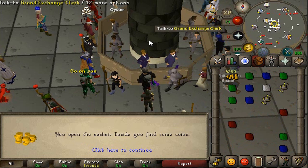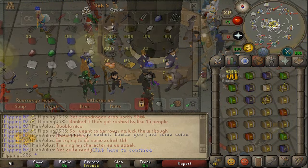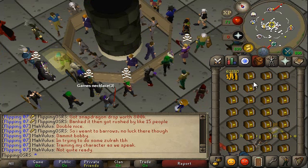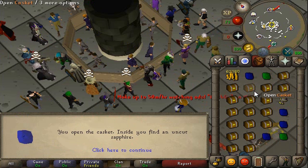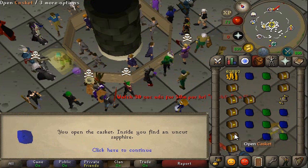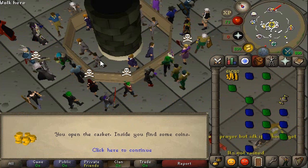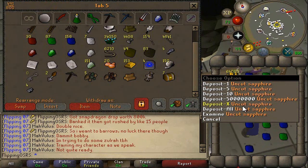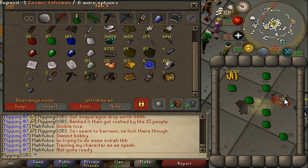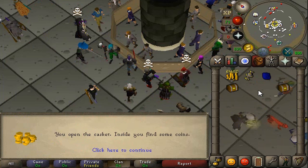We'll go ahead and open up the majority of these and come back and see how much we actually profit — by profit, I mean lose. We're just finishing up the caskets and I really don't think I'm going to even break even. It looked pretty promising, but the problem is the coin drops.